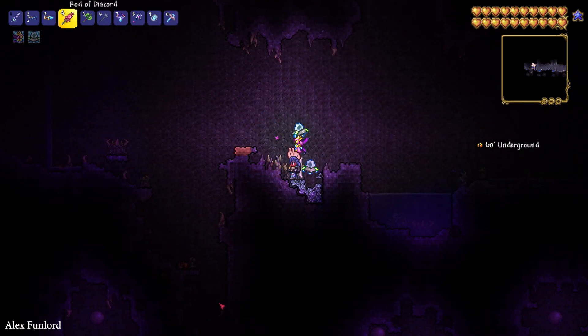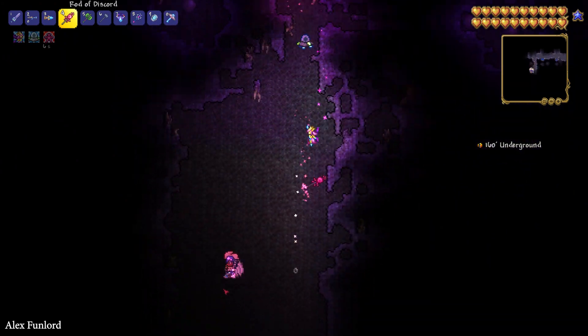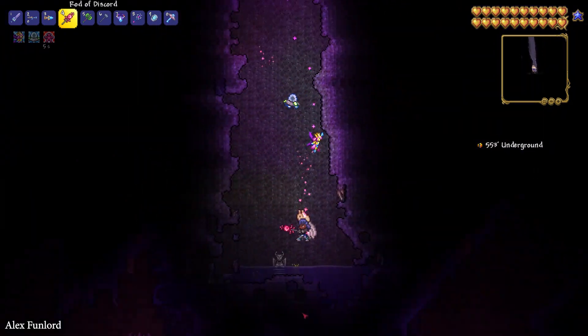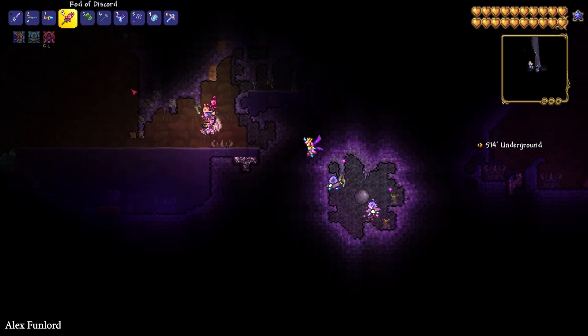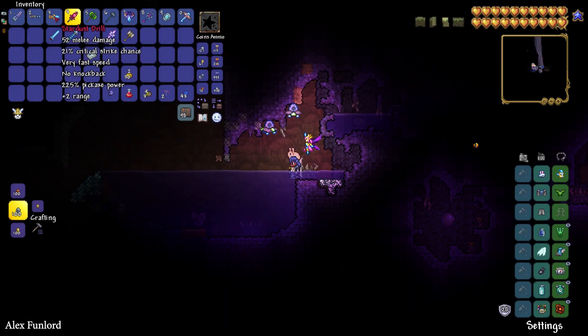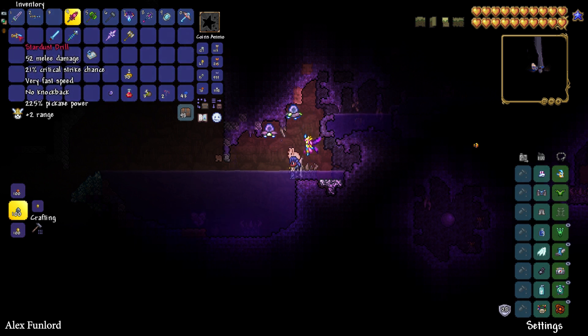The fastest way to explore the Cavern and Underground layers is of course the Rod of Discord — infinite teleportation without mana or ammo. Also, you can collect Mithril ore only if your drill or pickaxe has at least 110 pickaxe power. For example, this Stardust Drill has 225 pickaxe power, so it is very good.